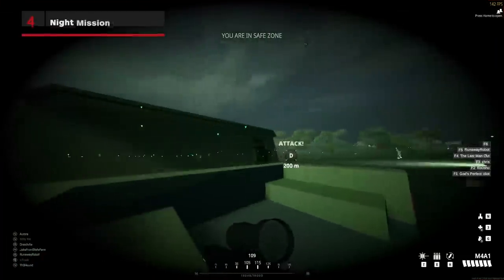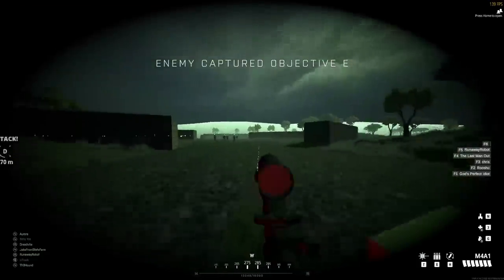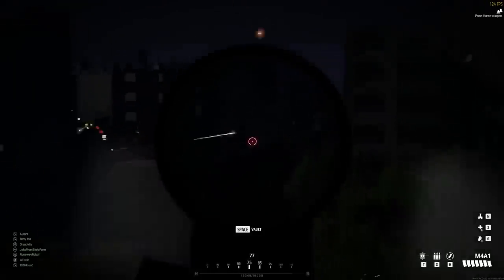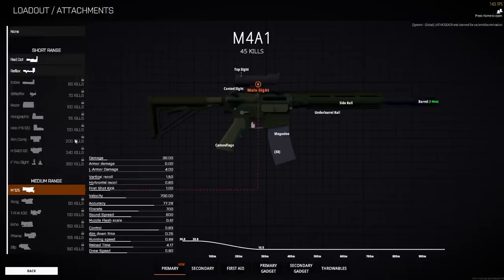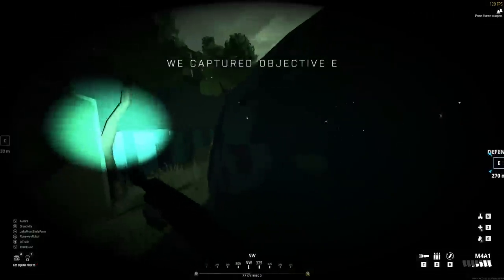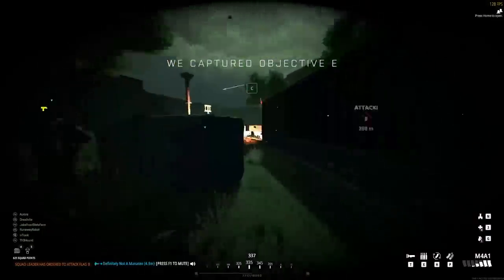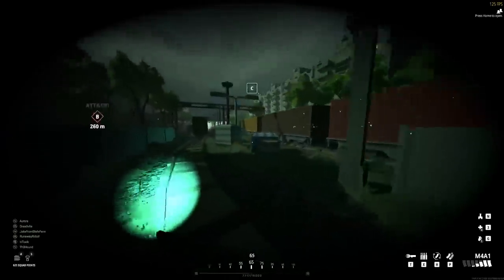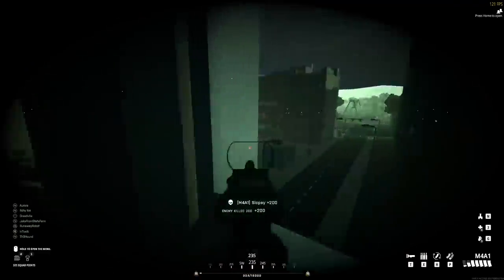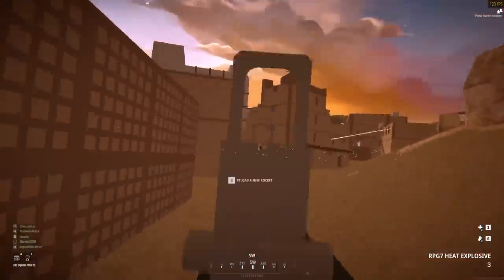Nighttime missions in BattleBit Remastered are incredibly dark, making night vision goggles an absolute necessity. Night vision goggles make the usage of larger scopes on your primary weapons impossible, and you'll want a muzzle flash hider on your loadout so you aren't blinding yourself with every shot. You can also use the light sensitivity of the night vision goggles to your advantage, since your enemy will likely be wearing them too. Tactical flashlights, flares, and flashbangs have incredible utility in night missions for disorienting your enemies, effectively blinding the player through the monitor. That said, we'd advise those with flashing light sensitivities to absolutely avoid this mode.